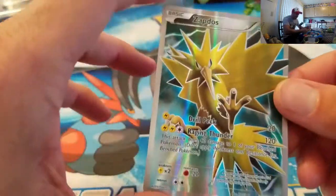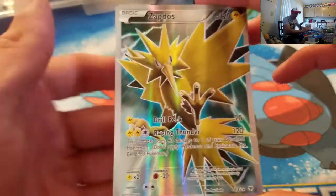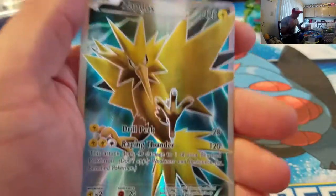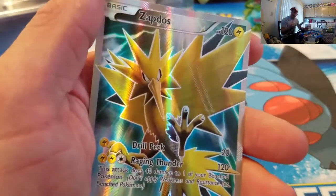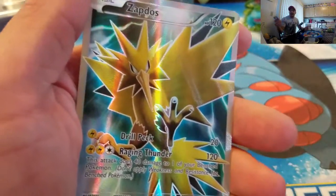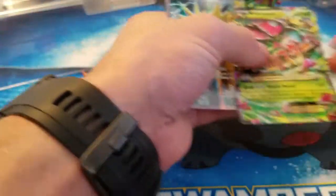Yes! So pumped — I finally got something before Punky! Wow, look at that card. So we still need three more: Articuno, Ninetales, Leafeon, and Jolteon.